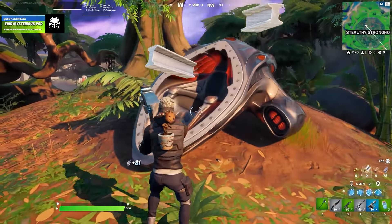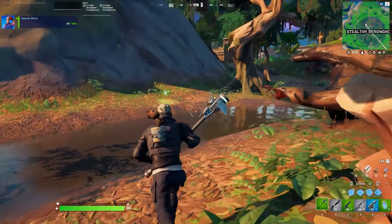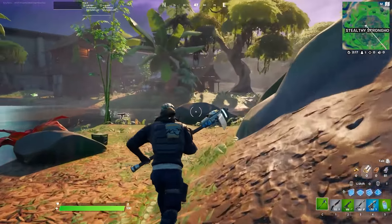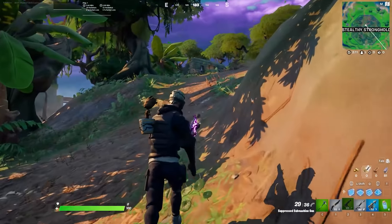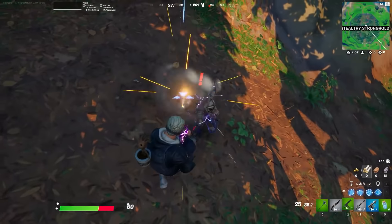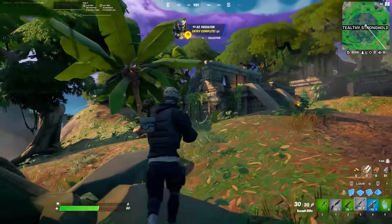You cannot interact with the Predator — he will immediately attack you if you get too close or if you shoot him. There are obviously new challenges in the game which you can do. I highly recommend doing this in squads or solo squads if you just want to see him or fight against him — there's obviously less people. If you go in solos it is a mess right now, so maybe wait a few days, or if you have custom matchmaking, do it in there.